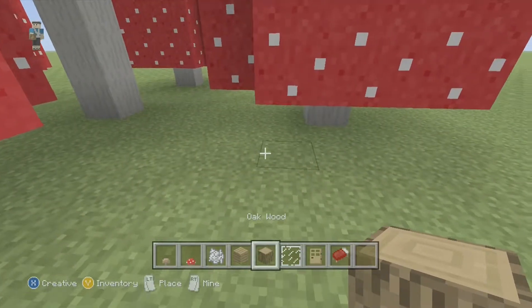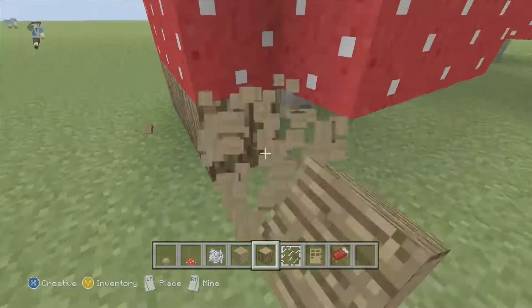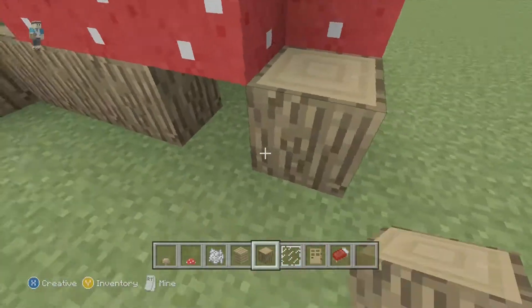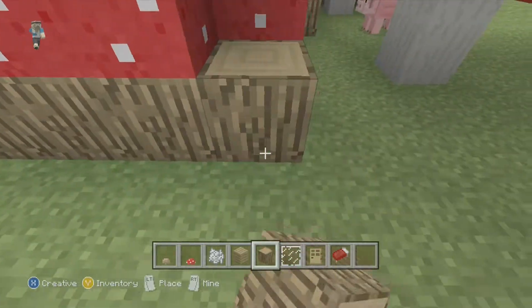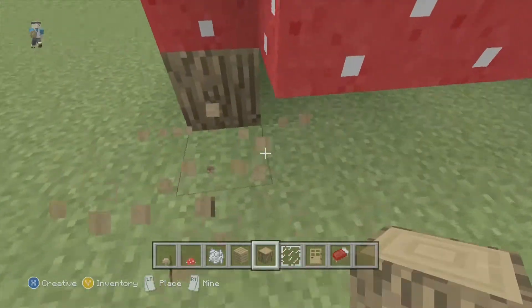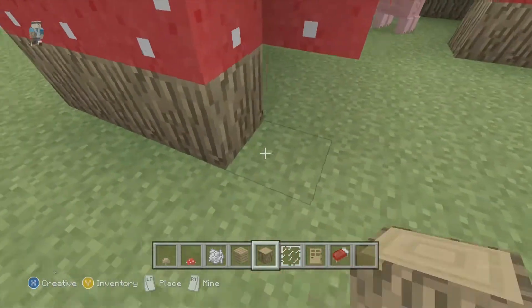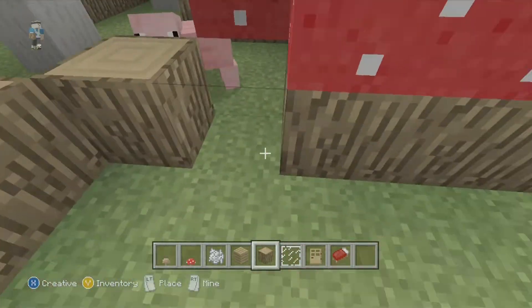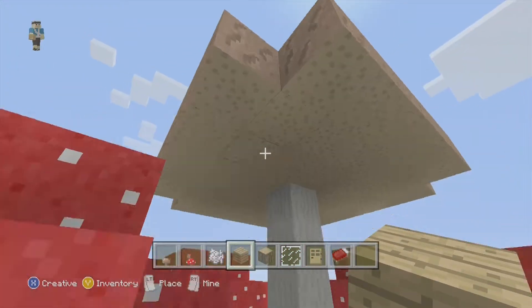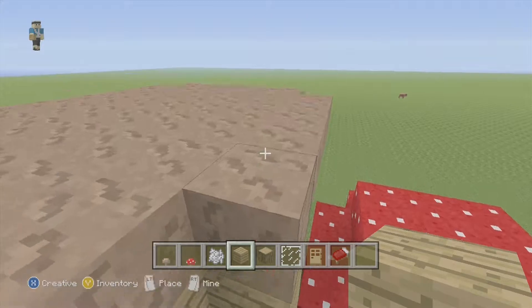Now what you're going to want to do is take your oak wood and go along the bottoms of the mushrooms here, and just outline the one-space block in between the mushroom and the ground. Let me know if you guys want me to talk more in my tutorials — I find it's a bit simpler to follow when you're just listening to instructions rather than somebody going off on a different topic.